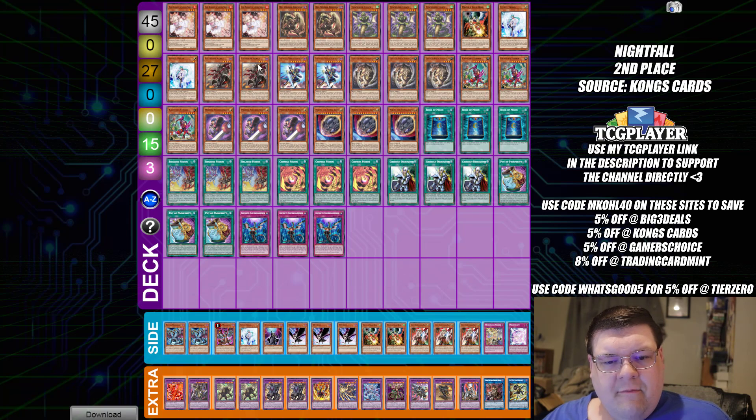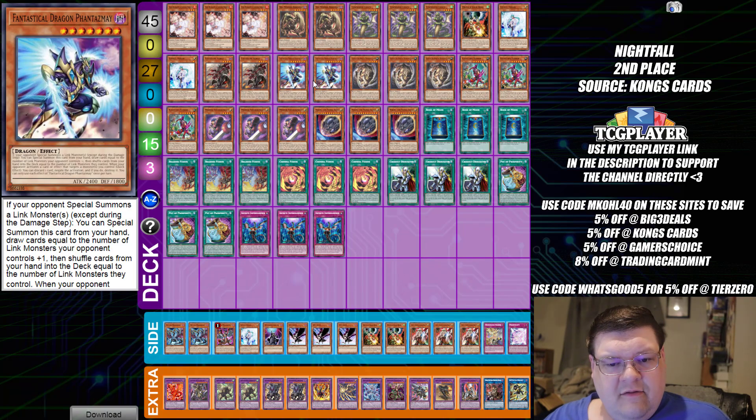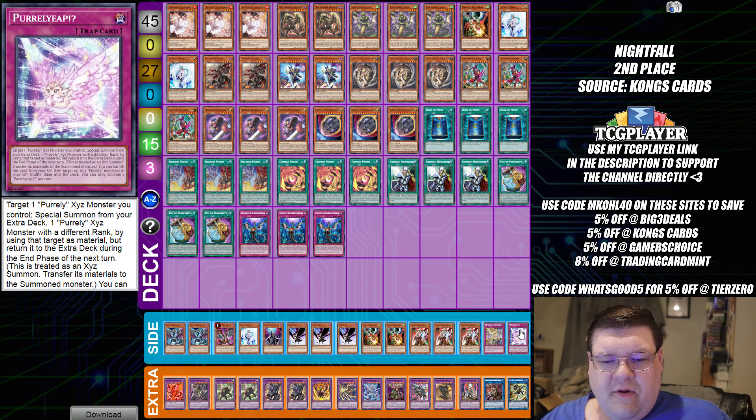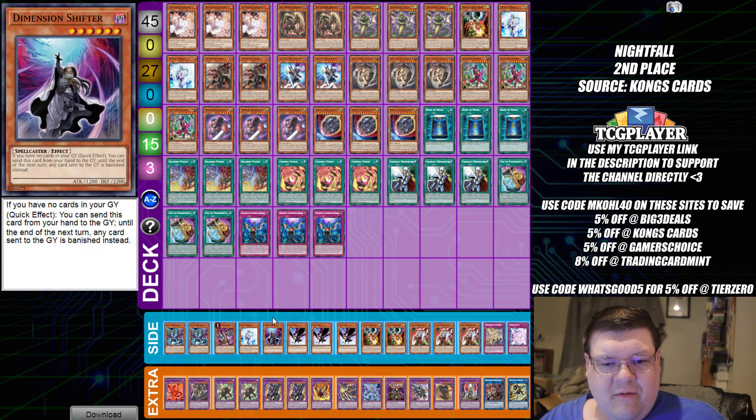Our second place list is Illusion good stuff, sporting Phantasmaze in the main deck along with Crossout Designators — I like making sure my cards can resolve. You also see the Purely tech choice down here, because you don't want your opponent getting any of that Purely degeneracy, and same thing, you don't want to get shifted either. This deck is covering its bases nicely.